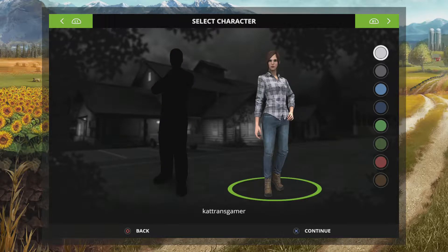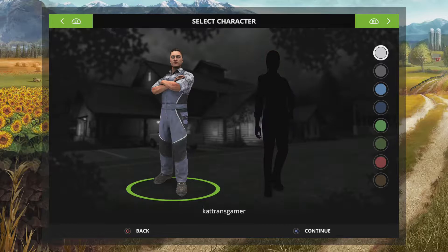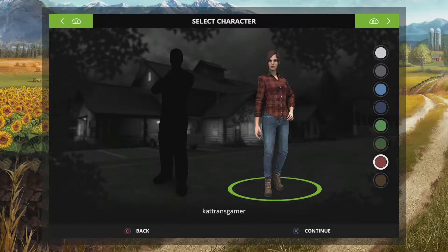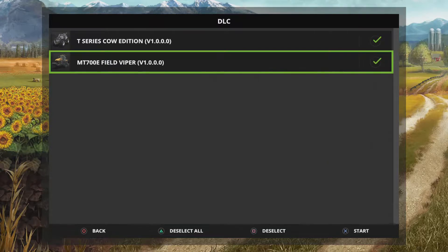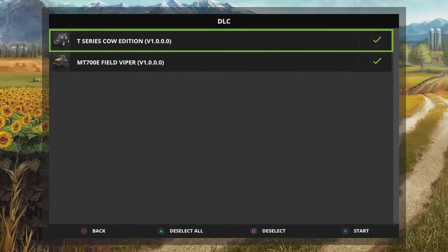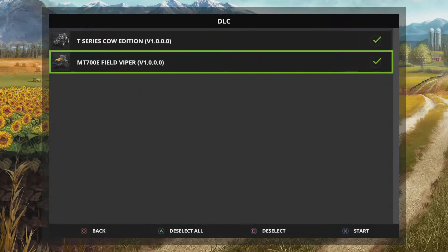We've got to pick our character. L1 or R1 to pick your gender, and then we've got to pick our shirt color — I'm going to go with red. The T-Series Cow Edition and the MT-700E Field Viper are DLCs that were given to anybody that pre-ordered the game. I do believe that if you pre-order this game, on Steam the pre-order download is available all the way through the 1st of November. I'm not sure about ordering it through all the other locations — you might want to check Giant Software's website, and you might be able to pre-order the PlayStation 4 edition and still get the downloads.